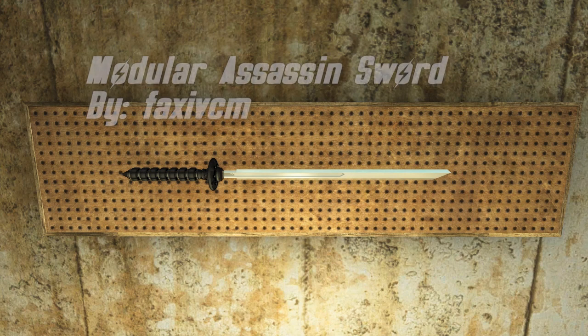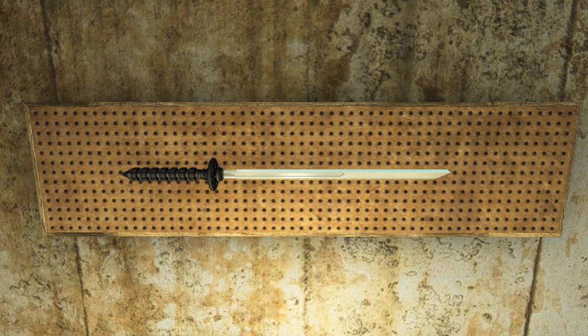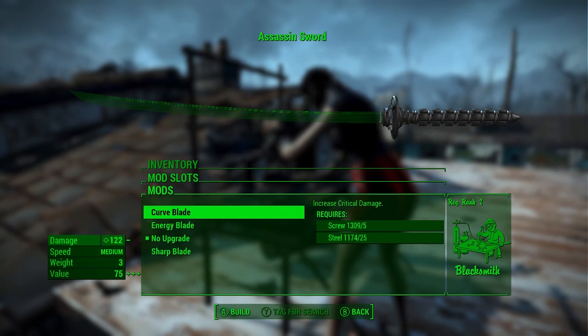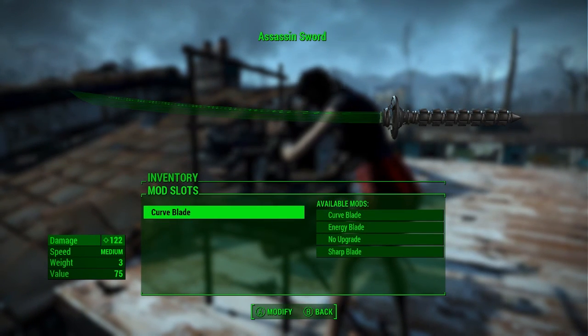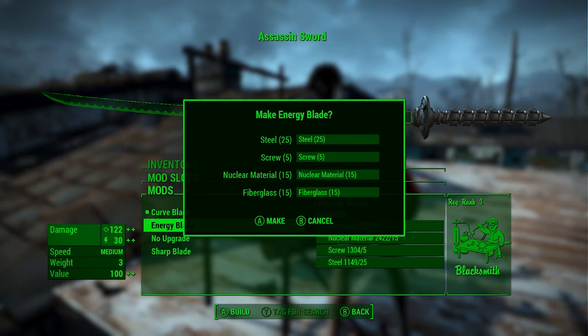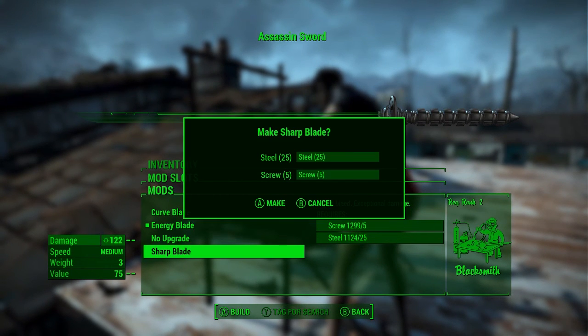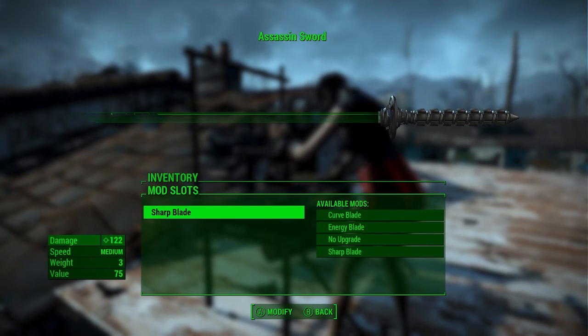Our next weapon mod is the Modular Assassin Sword by faxivcm. This is a really cool sword where we can change the blade out and it changes in appearance and effect. One of these blades looks like Genji's sword from Overwatch, so if somebody makes a Genji armor you could totally run around cutting people up. The possible blades are the curved blade, the energy blade, and the sharp blade which causes targets to bleed. I'm going to go with the energy blade.